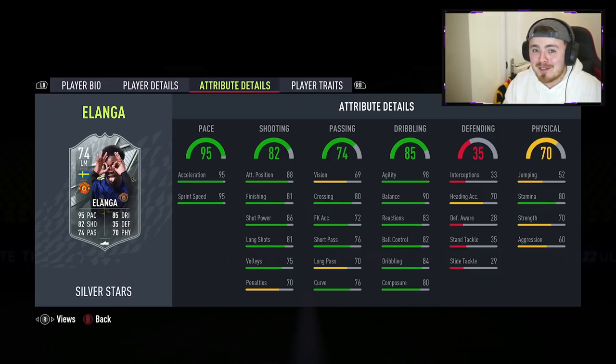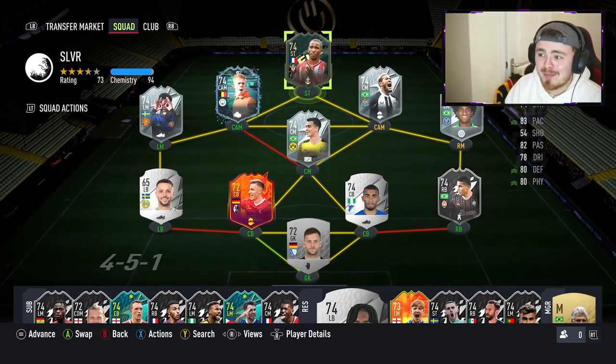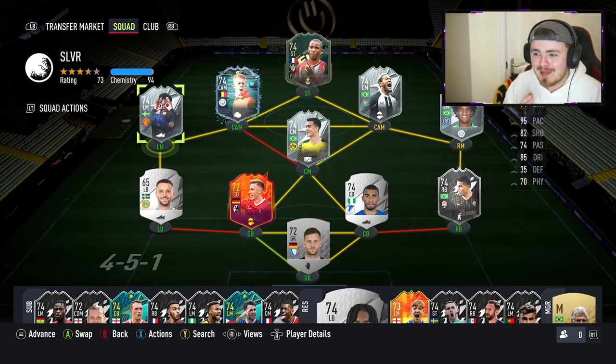This may be on paper the most insane silver I've seen so far. The team I'm going to be using him in is a little all over the place — I've been trying to get all these players into one team. This is currently every single player available including Elanga from yesterday. The man is on full chemistry, which is all that matters, but we do only have 94 chem in the team. By the time we're streaming FUT Champs tomorrow I'll have fine-tuned that.